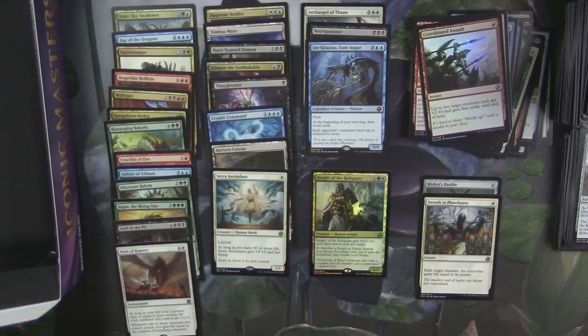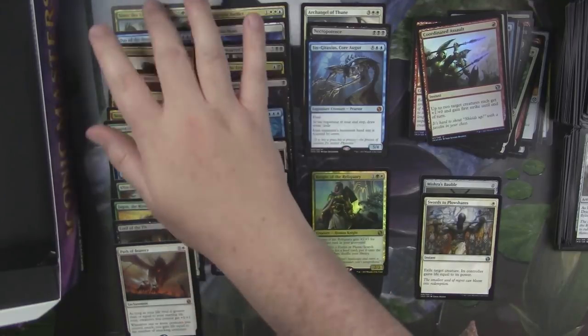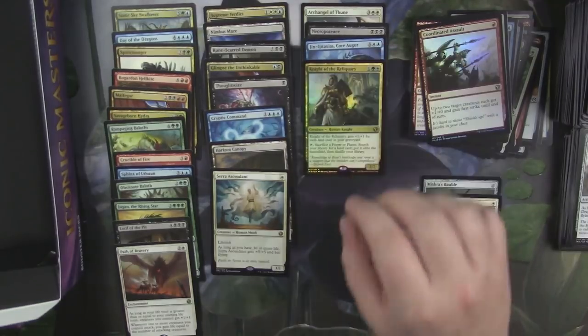Not terrible from an aspect of it could have been much worse — we could have got a foil Simic Sky Swallower, right? Let's be honest. Foil Knight of the Reliquary is pretty nice.